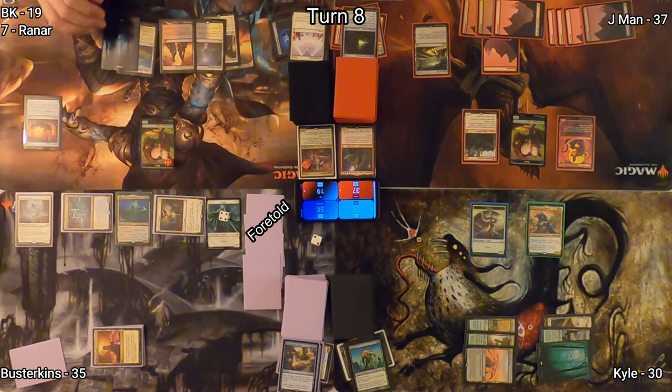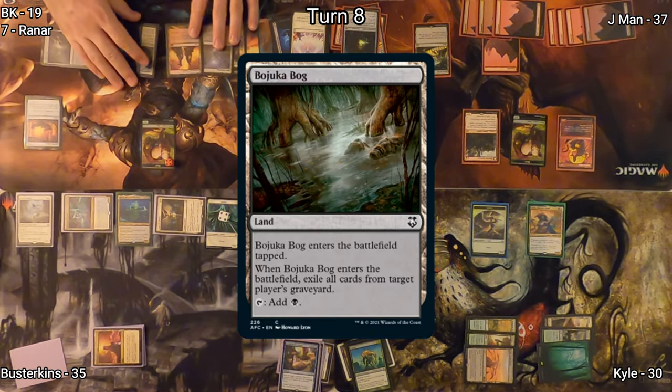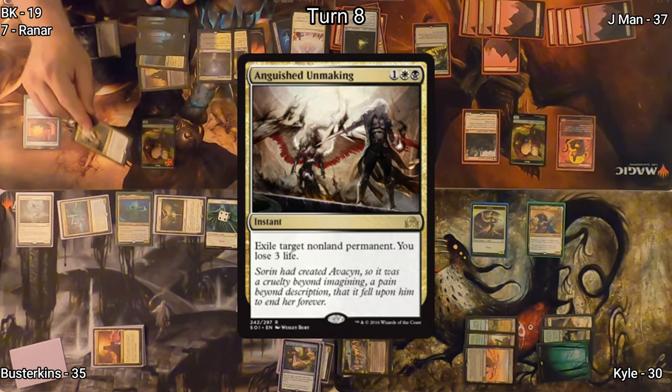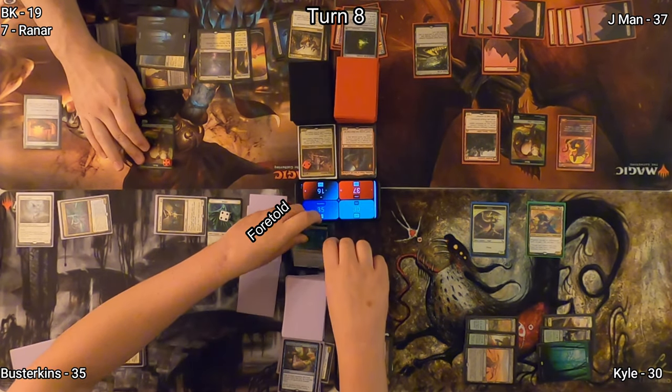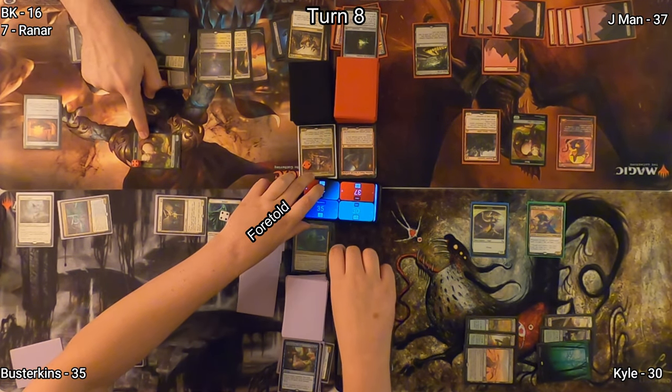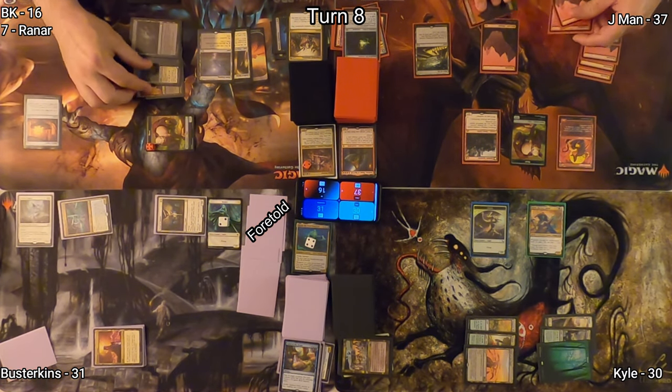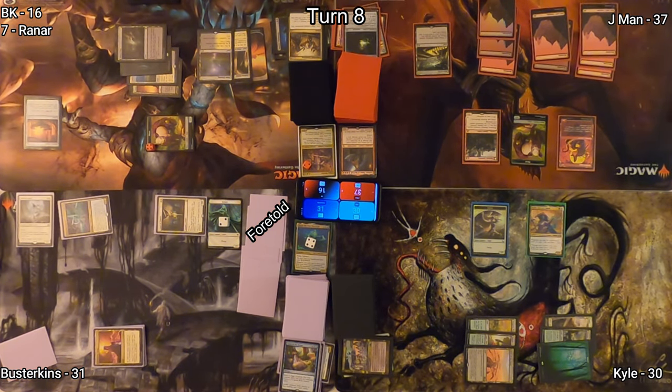On my turn, I drop a Bojuka Bog targeting Kyle's graveyard — mostly a meta call because I know he can replenish things in his graveyard. I cast Anguished Unmaking to exile Rannar, taking three life to do so, but at least getting his commander off the battlefield.